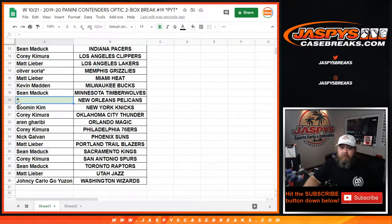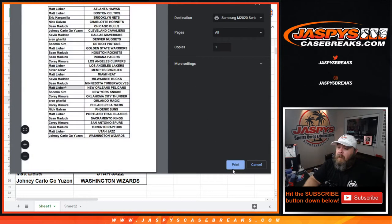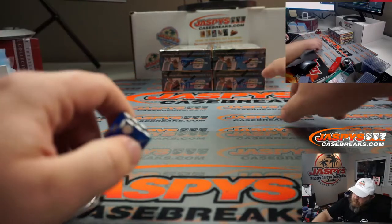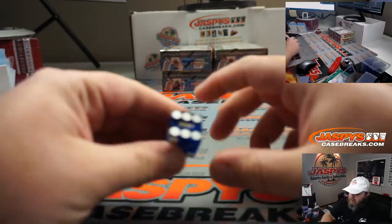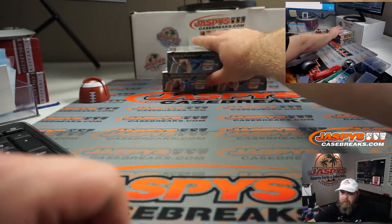Okay, let's print and rip. Here are the last four boxes from this inner case for the two-box breaks. We're going to do top two boxes versus bottom two boxes: one through three for the top boxes, four through six for the bottom boxes on the dice. Good luck — and it's a five, so bottom boxes it is. Top two boxes will go to pick your team number 20.